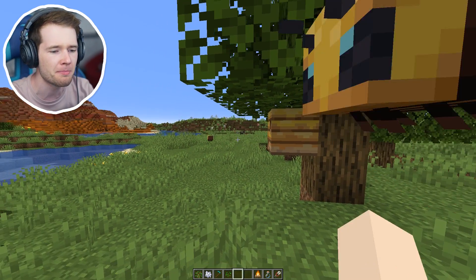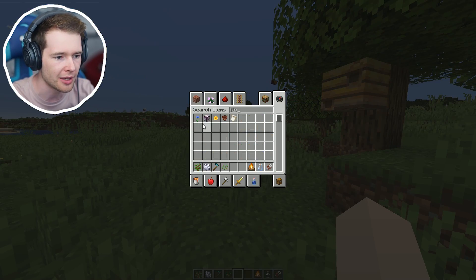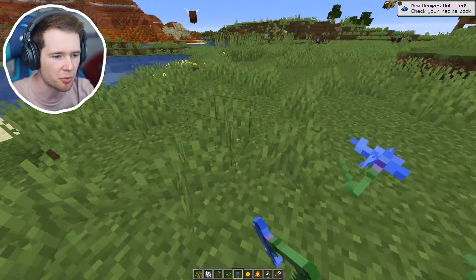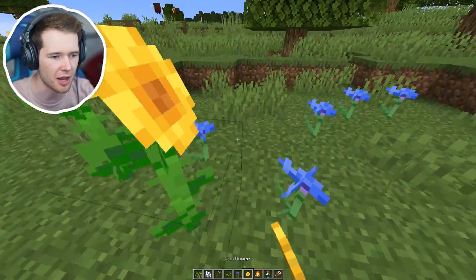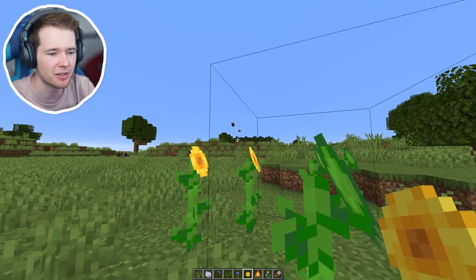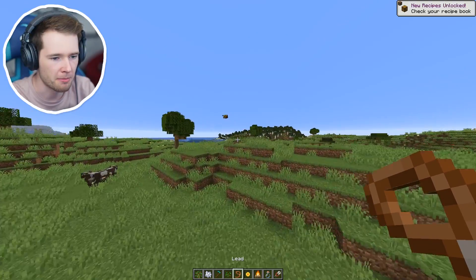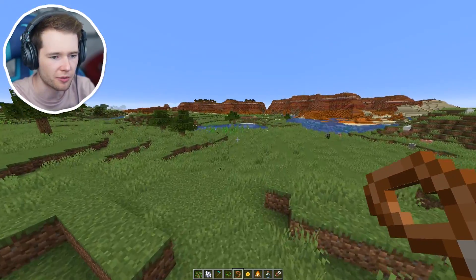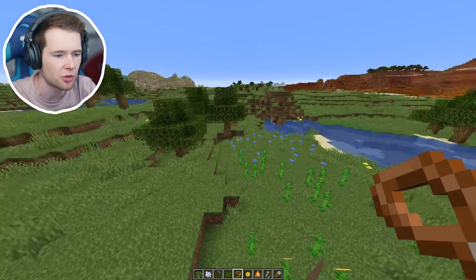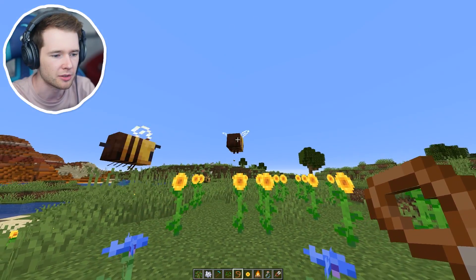As soon as they're born they'll start to find flowers, so let's make this job a little bit easier for them and spread flowers right near their nest. Get some sunflowers in there as well. Why are these bees going so far away? Hey, I've got some flowers here for you. Actually I could bring them back myself - I'm going to guide you towards the flowers. There you go, you are free to explore the flowers!